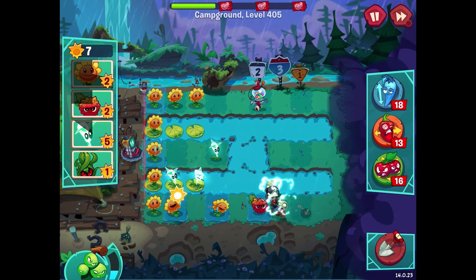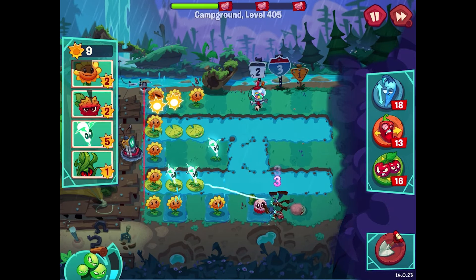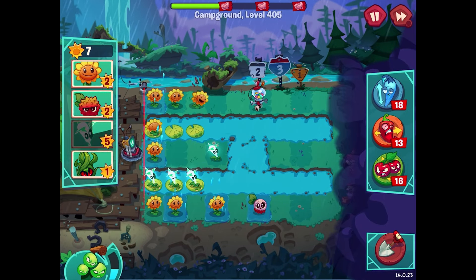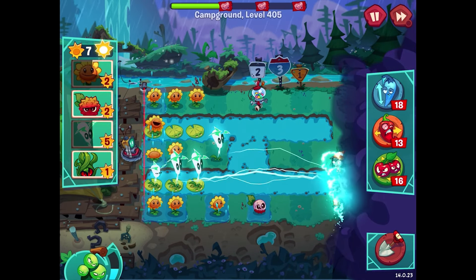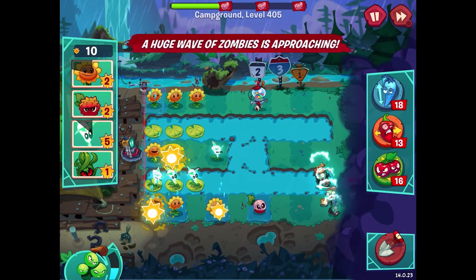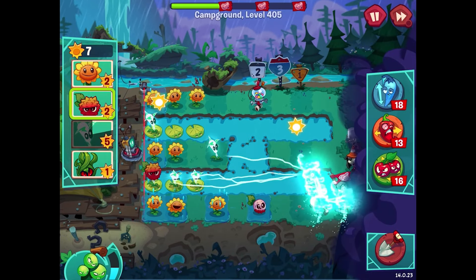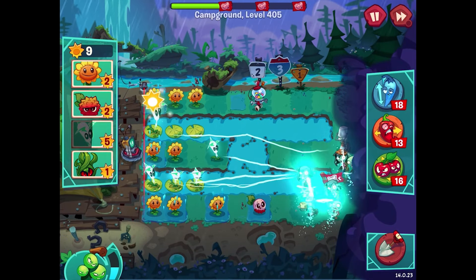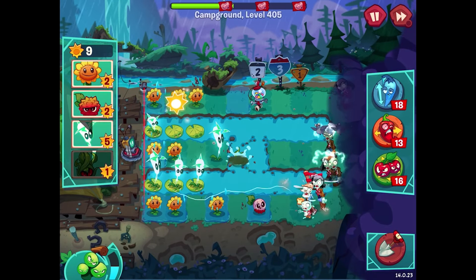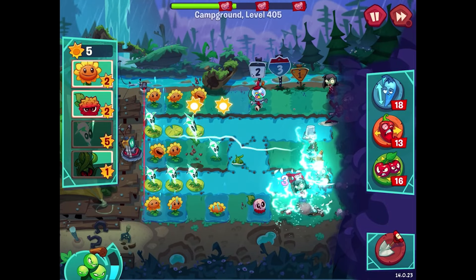Getting a lightning reed right there, and I wonder if the water enhances it — who knows. Lots of zombies to zap. I'll dig up this sunflower and put the lightning reed there instead — that's a better idea. We'll probably be replacing more sunflowers soon enough, but if I can get them on all the ground lanes, if the puddles spread around we should be fine. A pigeon zombie is a bit tougher to deal with. I want to get some Tangle Kelp out sooner rather than later.